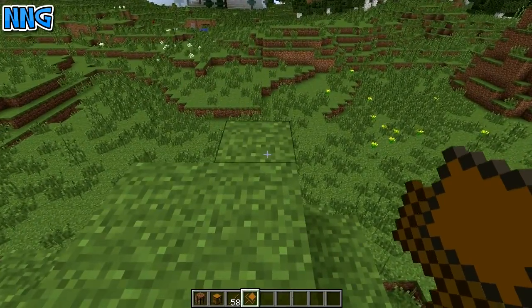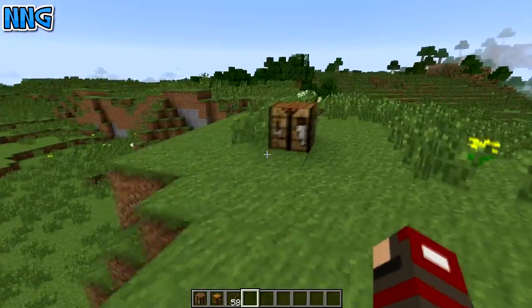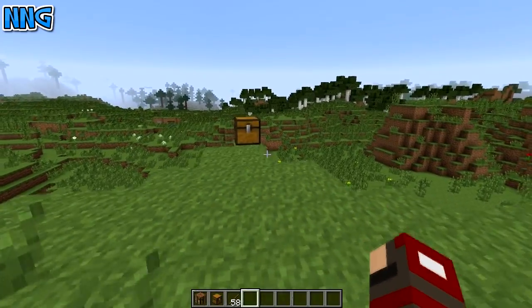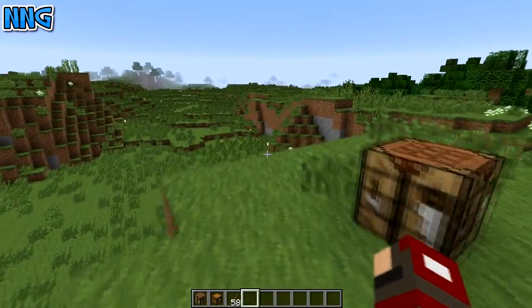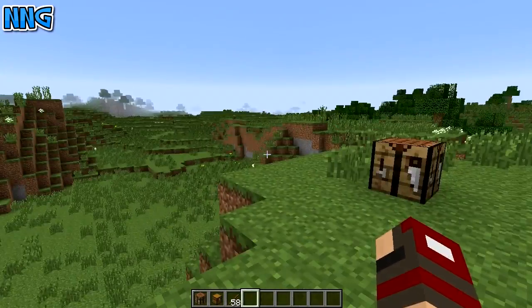And then when you place it down in your new place, your chest transporter breaks. I think that's fair — it's made out of simple materials, but it breaks, so you have to make a new one every time you want to move it. That also prompts you to think about where you're moving it, which is helpful.